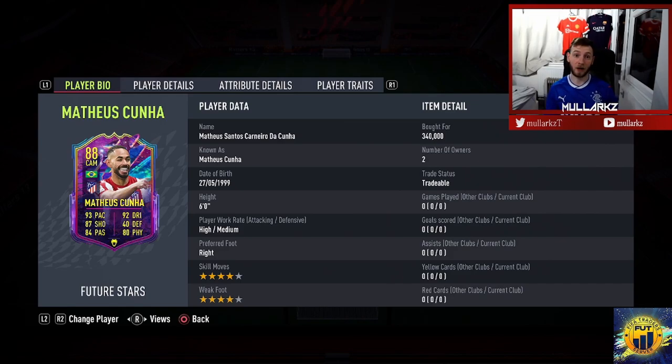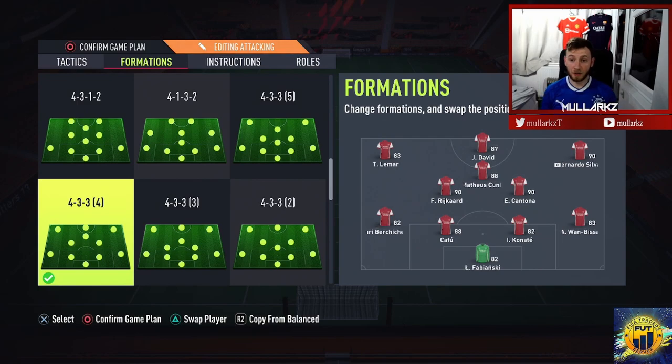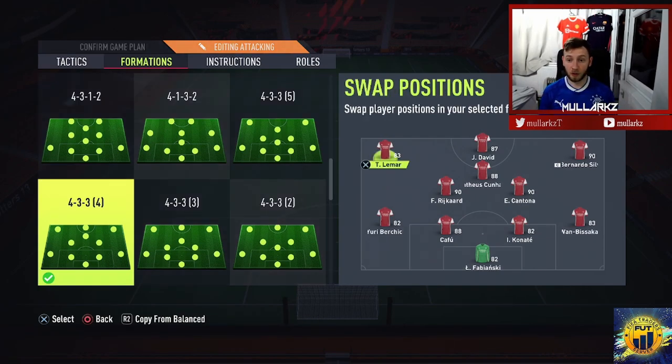Let's take him into a game of rivals and see how good this samba star is. Here's the team I'm going to be using — Cuña in the CAM position. I'll try him out on the left as well, because he's got the finesse and the long shot taker trait, so he could come in off that left-hand side getting shots away. I'll try him on the right too, but honestly I feel centrally in the CAM position just behind Jonathan David is going to be his best position.